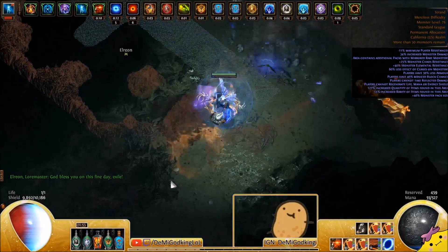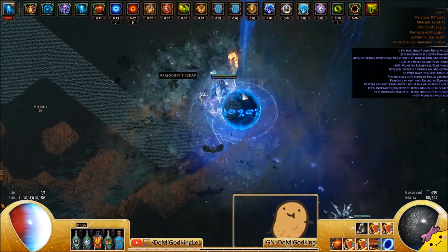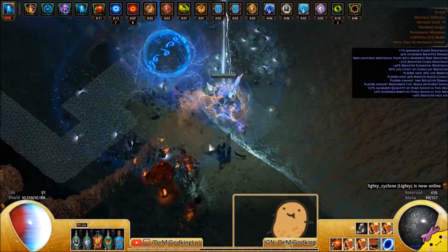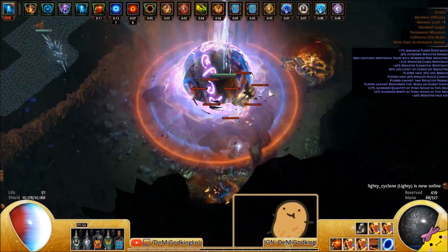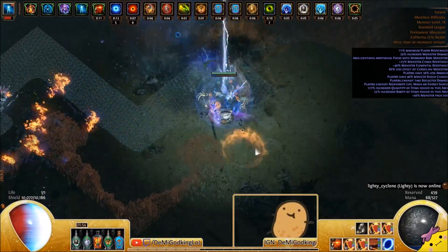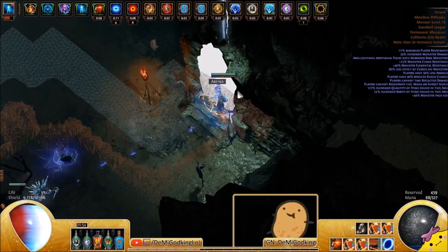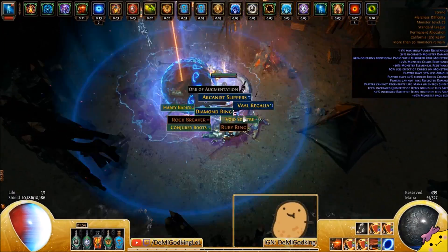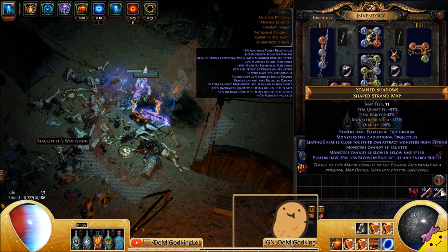On a good day of mapping I'll do 100 to 150 strands and make around three to five exalts or more depending on how lucky I am. If I pick up a couple of raw exalts on top of everything else, that's great, but usually you'll pick up 1000+ jewelers, six-sockets, chaos, sextants, maps to refill your map tab, and chisels. Any type of currency you pick up you can convert into what you need via poe.trade — I highly recommend using currency.poe.trade rather than global trade chat.